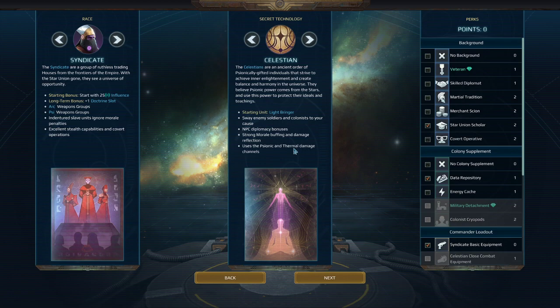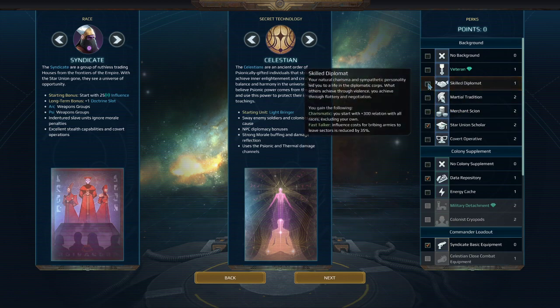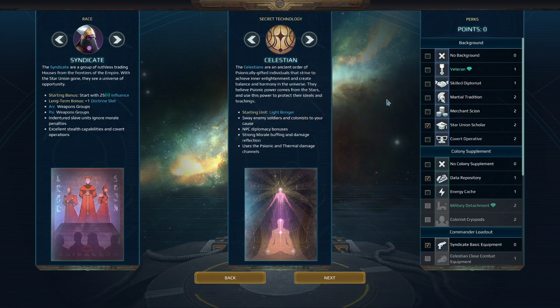Late game though, the combination of extra influence plus the fact that you'll probably have incentive to take Skilled Diplomat means you could get a good economy rolling, while still having that Syndicate downside of not being able to properly save up for the late game Ascended Teachers. Their access to the psionic tree gives them really nice synergy with the Ascended Teacher and the Star Guide. Those units can get psionic bonuses, and since the psionic tree has a lot of psionic buff-related things, you're going to the psionic tree to access those really powerful buffs, making them even more capable of boosting up your units.